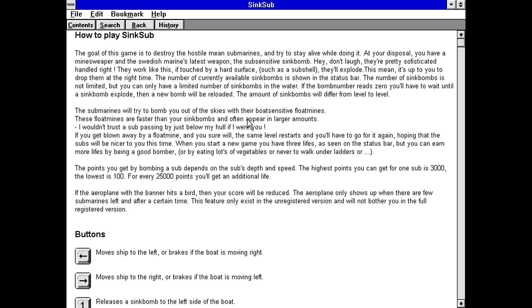How to play. Goal of the game is to destroy the hostile, mean submarines — the redundantly evil submarines — and try to stay alive while doing it. At your disposal you have a minesweeper, spelled wrong, and Swedish, not capitalized, Marine's latest weapon: the sub-sensitive sink bomb, aka depth charge. Hey, don't laugh, they're pretty sophisticated, handled right. Wait — necessary space before the exclamation mark.